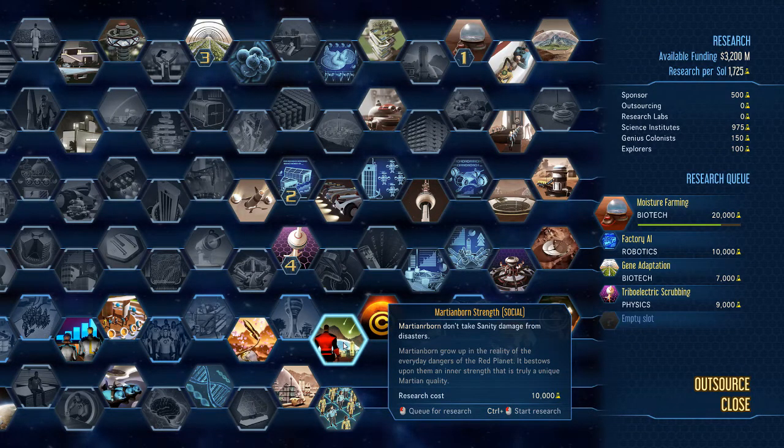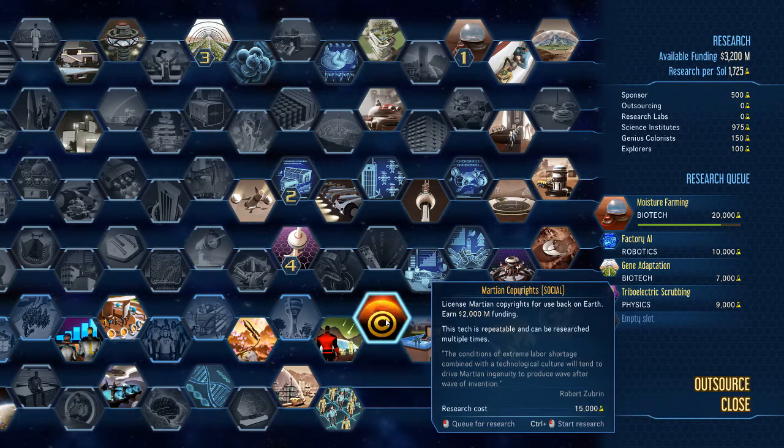Martian Born Strength means Martian-born colonists don't take sanity damage from disasters — a nice one. License Martian Copyrights is also repeatable but costs 15,000 research points each time. I don't need the cash and can definitely use those 15,000 points better elsewhere.